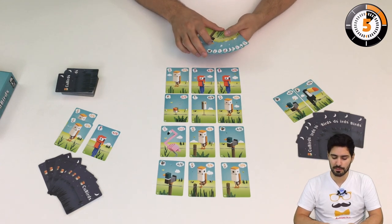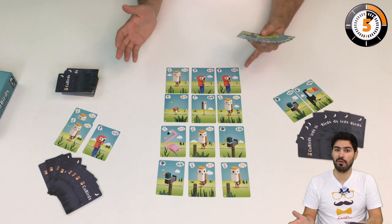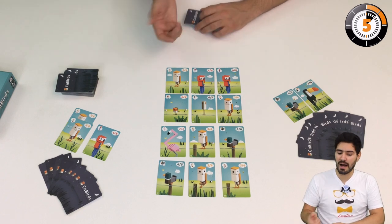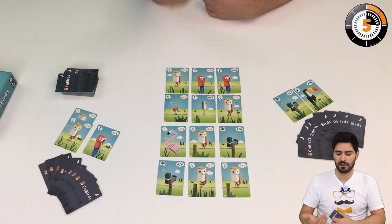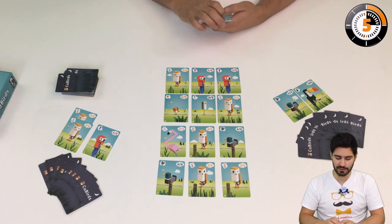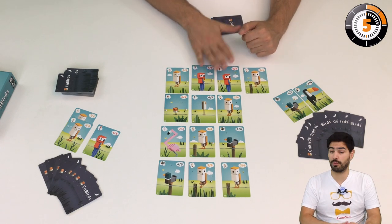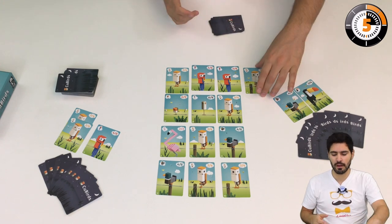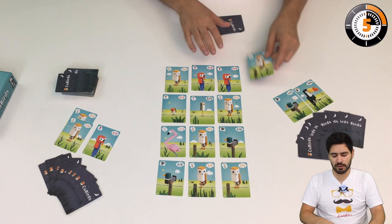I have to select a bird species from my hand and place it on the left or the right of a row, and this will allow me to take birds. If I match a bird that is already on the row, I'm going to take all the birds that are between the bird I've placed and the bird that matches. For example, if I place an owl here, I'm going to get these two parrots, which are good because I have parrots in hand and I can build my set collection. I could also get other birds, but I'm going to choose the parrots for now.